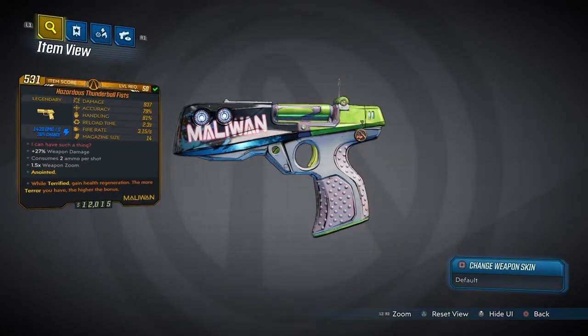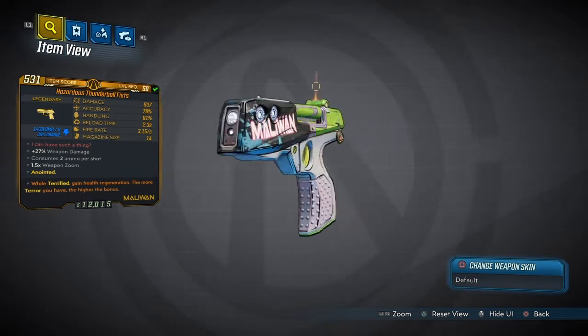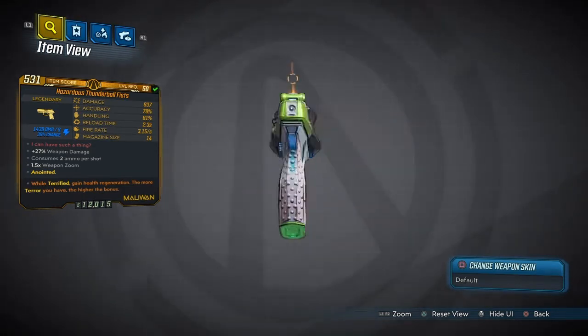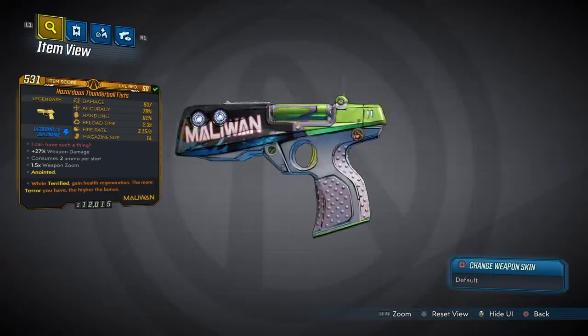This is a Maliwan pistol that comes with 937 damage, 79% accuracy, 81% handling, 2.3 reload speed, 3.15 fire rate, and 14 in the magazine. It also has an extra 27% weapon damage consumed and uses 2 ammo per shot.